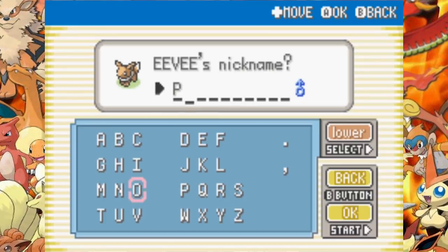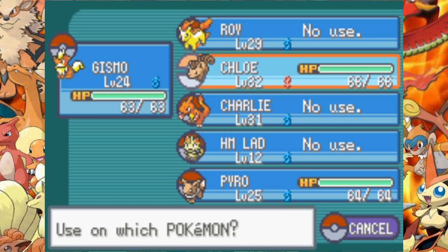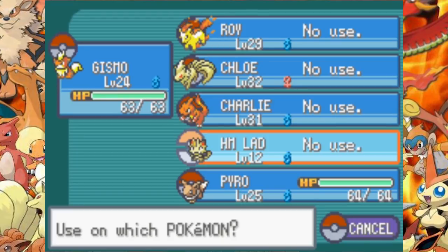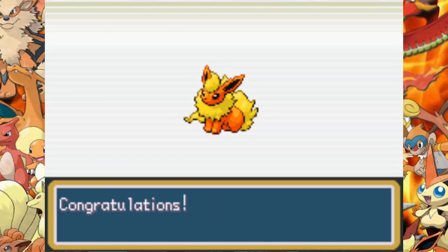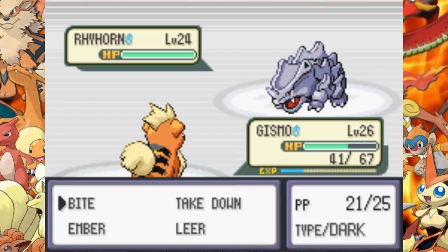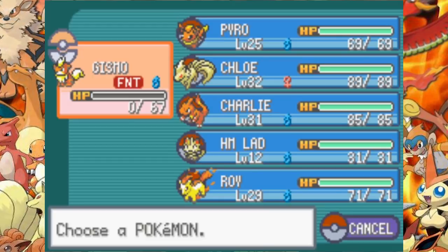We get our 5th team member Eevee and give it the nickname Pyro. We buy a few Fire Stones from the Poke Mart in Celadon City and evolve a few of our Pokemon. Chloe evolves into Ninetales because she's been on the team for quite some time, and we evolve Eevee into Flareon because we can only use Fire type Pokemon. I decide not to evolve Gizmo into Arcanine yet because he's just been added to the team and I want to play more with him. We battle Giovanni at the end of the Team Rocket hideout — fighting with Gizmo, we take out his Onix and Rhyhorn quite easily with Bite.